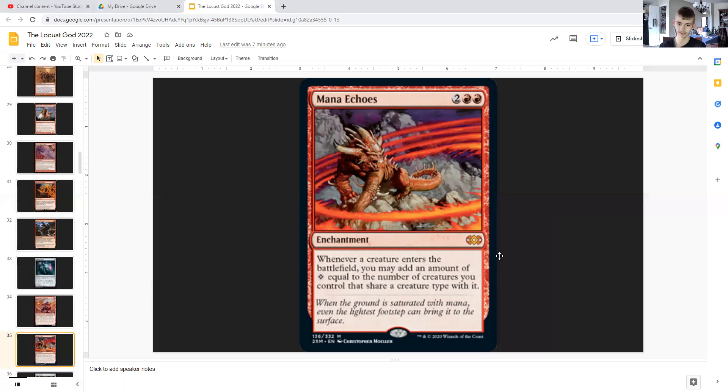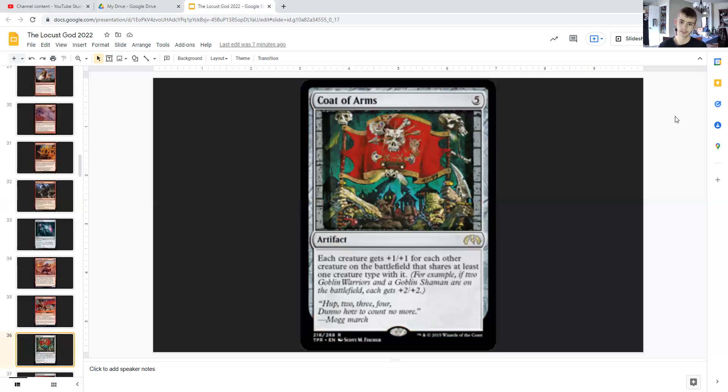Mana Echoes: for two generic and double red, it's an enchantment that states whenever a creature enters the battlefield, you may add an amount of colorless mana equal to the number of creatures you control that share a creature type with it. So as we're drawing cards and making locust tokens with the Locust God, this is giving us more mana to keep on doing said thing. So all in all, this just allows us to have nearly infinite mana — if not just infinite mana.